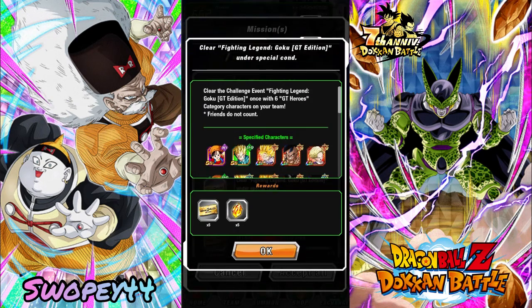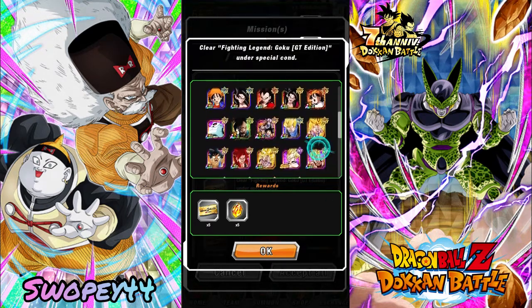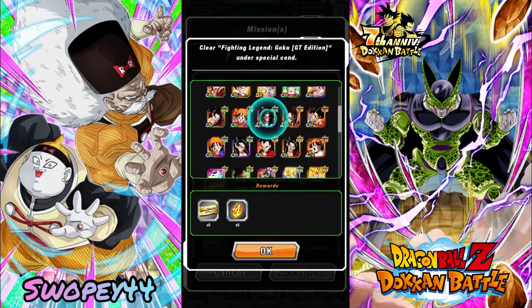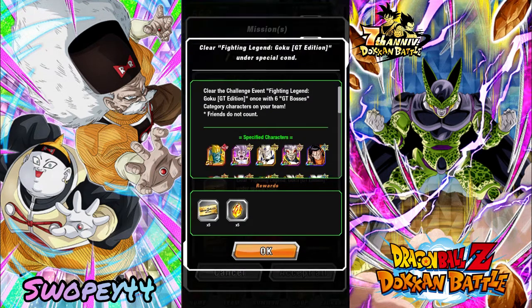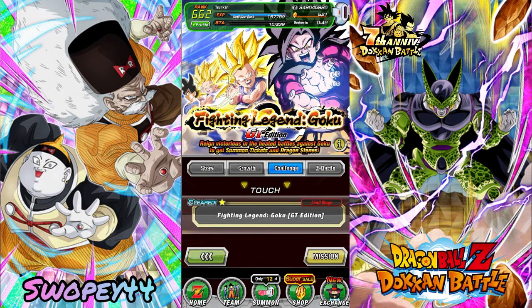The last two missions we got are GT Heroes — that'll be a fun, really easy one with the seven-year LRs — plus GT Heroes is really good. Bring the LR Super Saiyan 4s, or Tech Gogeta has his Easy A. They'll be getting Easy As during the last part of the anniversary. We'll probably bring the old school Easy A Super Saiyan 4s for those. Then we got GT Bosses left. This is just the missions for the GT edition of the Legendary Goku Event. We still got two for the Vegeta event to do.